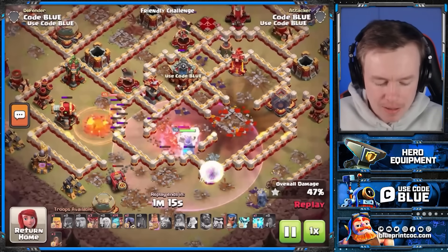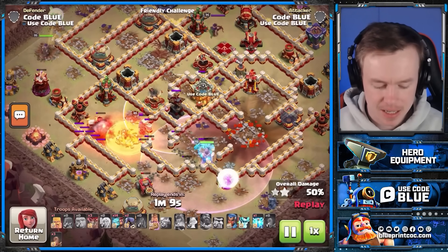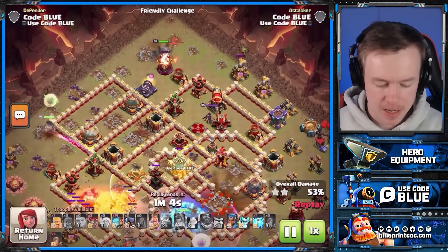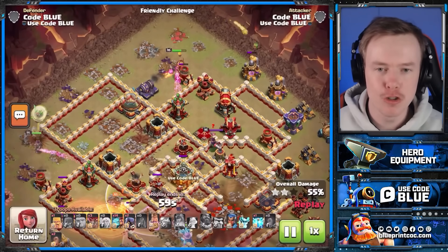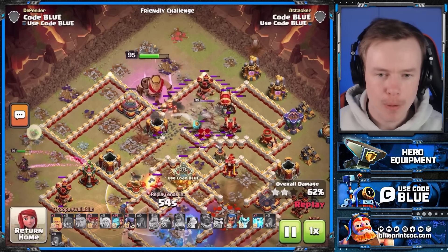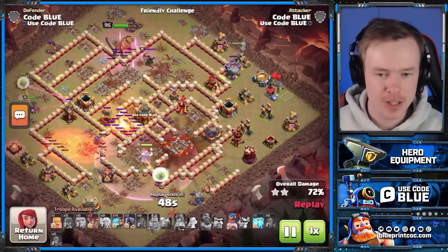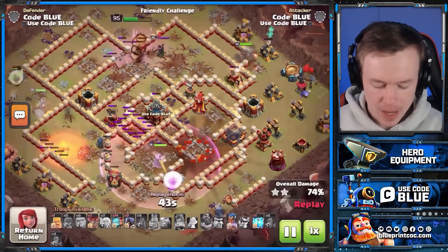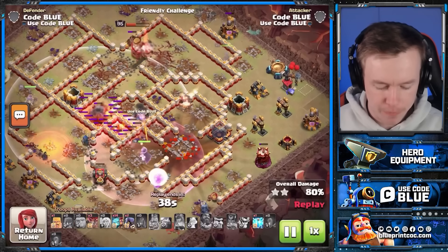Technically at this point my Warden has entered the base — all I'll say is the only defense my Warden takes down is the Builder Hut you see there. We've got the Queen on the left side, the King on the top side doing his thing. There's all the Quakes — that Expo goes down, last Quake too. We pop the King ability and look at that value — that is ridiculous. Now we have the Royal Champion on the right side. The Flame Flinger and the Warden take down this Expo.